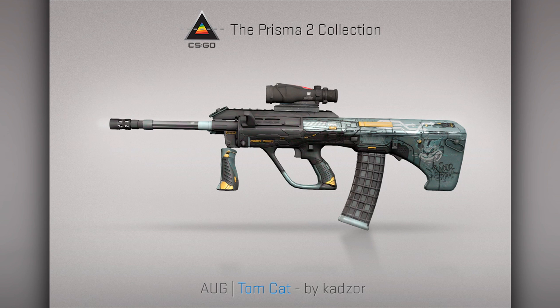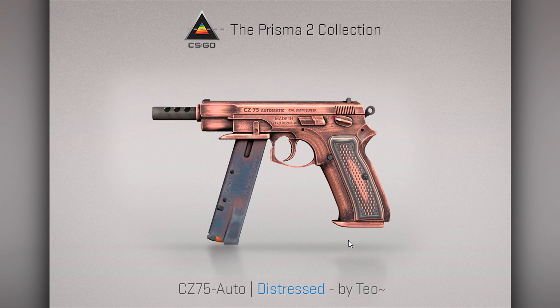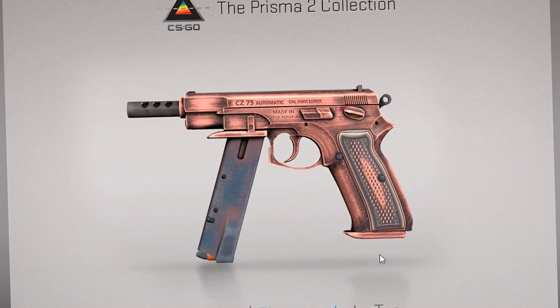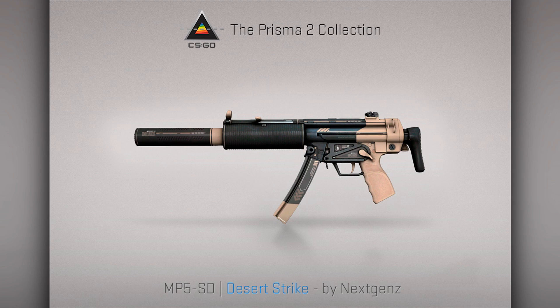The AUG Tomcat looks decent, but you can see why it's a blue. The 5-7 Capillary — we actually have a 5-7 of these already — is a decent skin. The CZ Distressed looks very cool, almost like a copper-gold sort of thing. The Deagle Blue Ply kind of looks like the red or black laminate, but blue this time — very cool. The MP5 Desert Strike, like the M4 Desert Strike, not very cool.